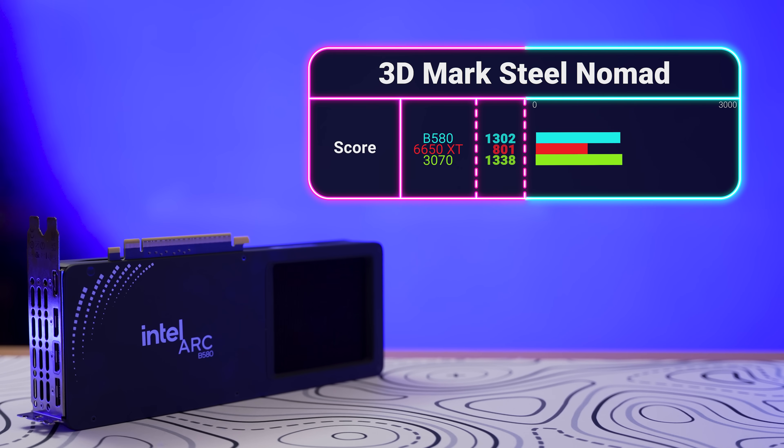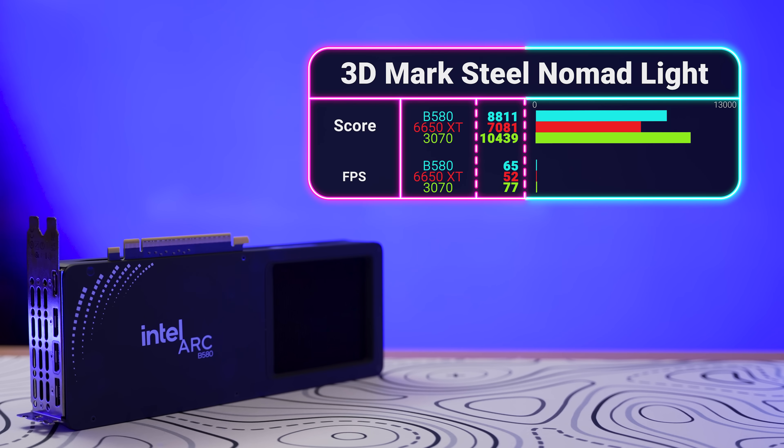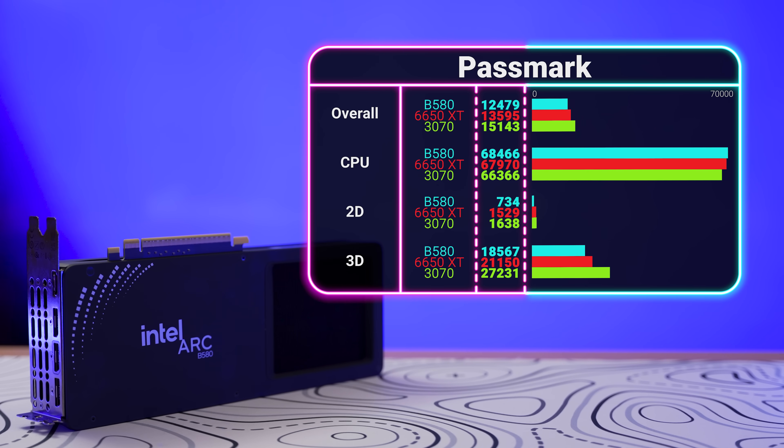We ran three synthetic benchmarks: 3DMark Steel Nomad, Steel Nomad Lite, and Passmark. In Steel Nomad, the B580 got 2975, the 6650 XT got 1831 — a 38% drop — and the 3070 just barely won with 3057 points, a 3% bump over the B580. In the Lite version, the B580 got 11091, the 6650 XT was 20% lower, and the 3070 had a larger win at 18% higher. In Passmark, the B580 struggled with a 3D score of only 18,567, compared to the 6650 XT's 14% better score of 21,000, and the 3070 got 40% better than the B580 at 27,000 points. Synthetic performance doesn't always translate to gaming, but we do it to have a bevy of benchmarks to compare over time.